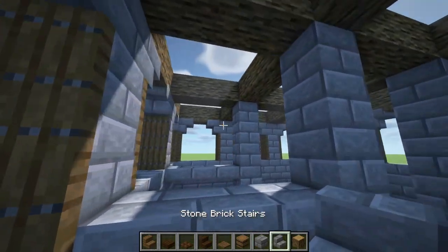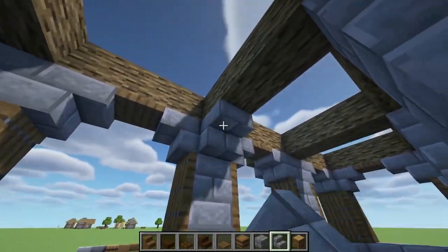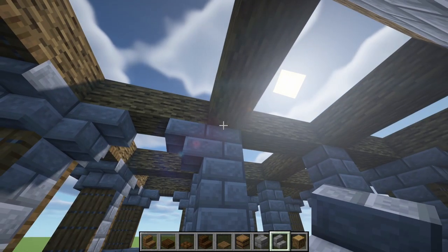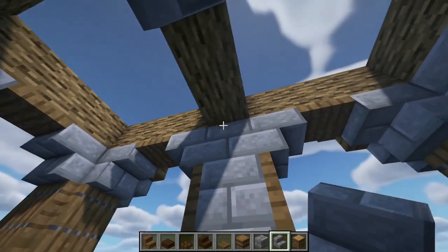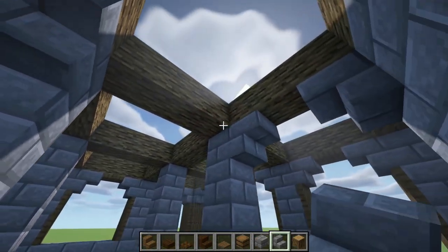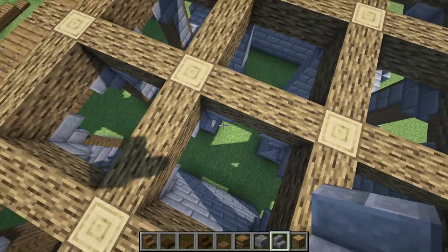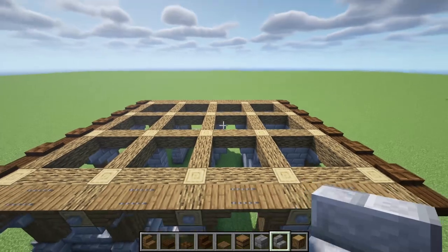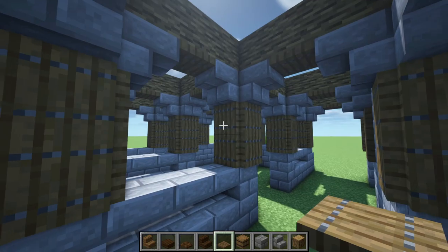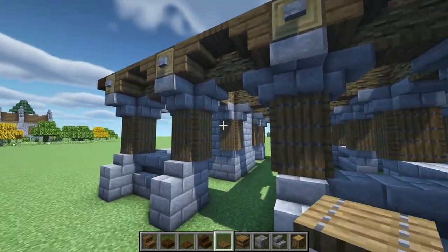Now what we're going to do is we're going to do the same arches that we have here but on the inside, and we're actually going to do this on all sides including right here as well. We're just going to basically do this underneath every single log that we have, even in this little corridor area. Let me show you what that'll look like once you have all of those placed. This is what it should look like once you're finished with placing all of those trapdoors and stone stairs.